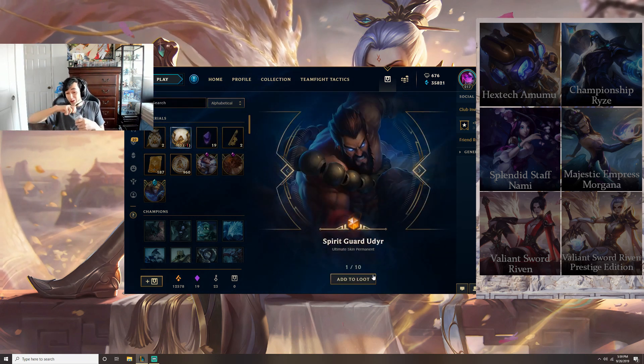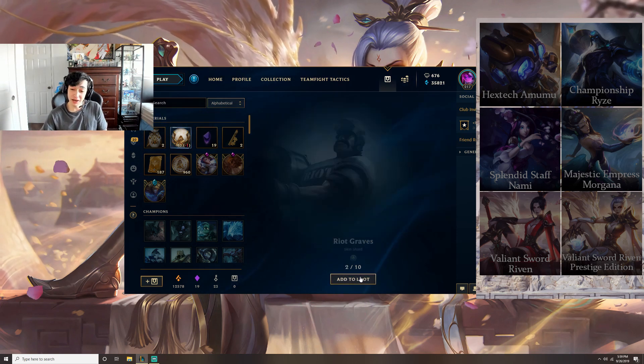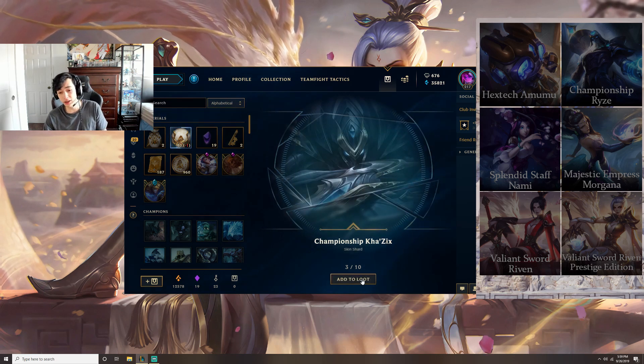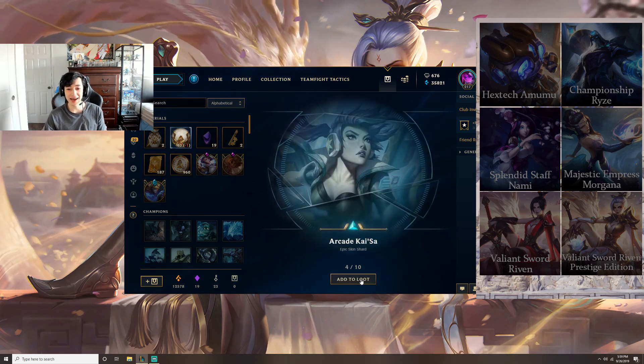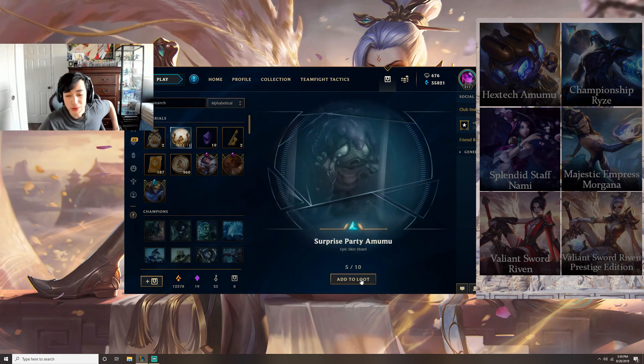Oh, Spirit Guard Udyr — that's a rare skin! Riot Graves, Championship Khazix — that's pretty good. Arcade Hecarim, love this skin. Surprise Party Amumu, pretty good skin.